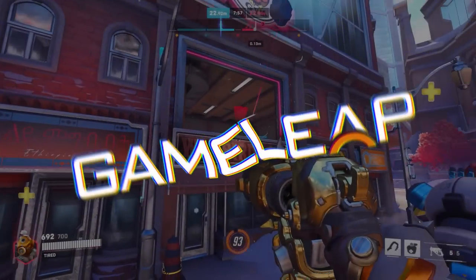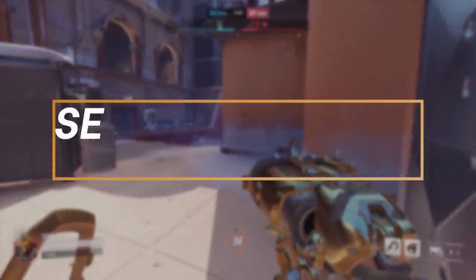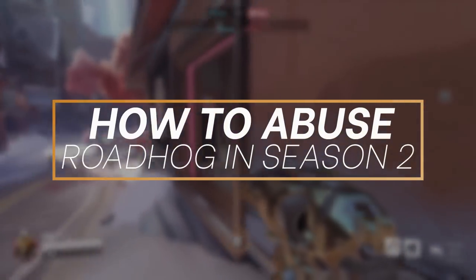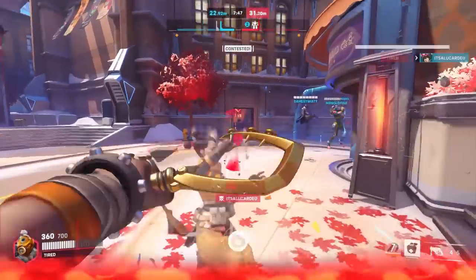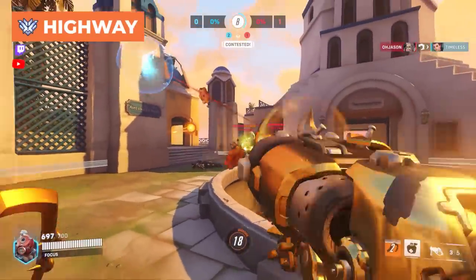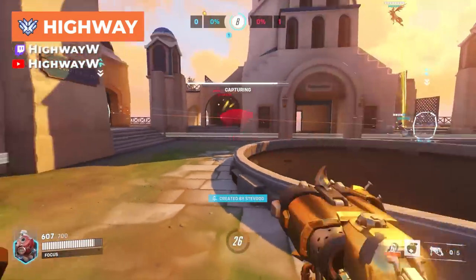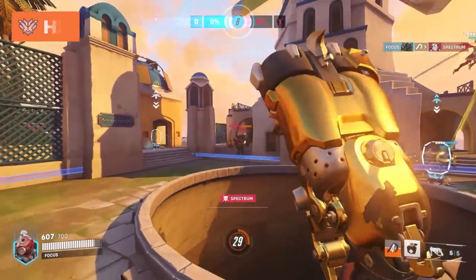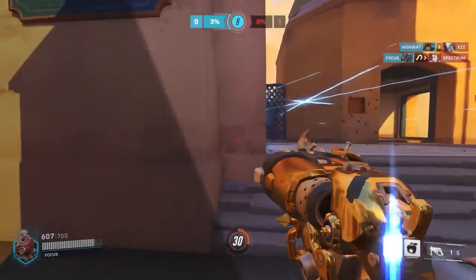Hog is still the king of tank right now and this video is going to show you how to use him to dominate. Hog is slow but extremely healthy. He has a ton of self-sustain with his breather, plenty of damage with his gun, and he is a menacing pick securer with his chain hook. Using these tools correctly can essentially allow you to feel like you're playing on a cheat code as you walk around with the pick impact of a DPS but the health of a beefy tank. He is simply no joke and there are four main things to keep in mind in order to dominate on him.